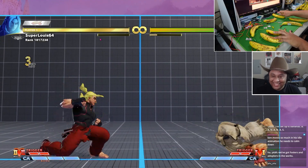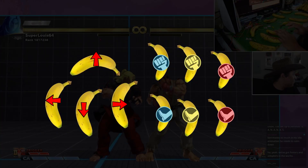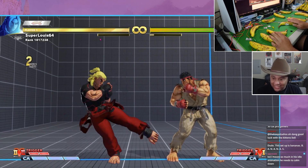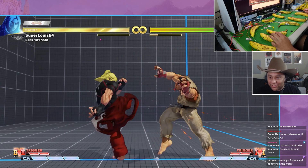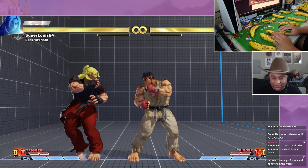Before I go way too deep into the mechanics of the controller, we should first talk about the build. The banana controller has a layout of a simple arcade stick. Punch. Kick. Medium kick. Medium punch. Heavy punch. And the best thing about all this? I think we could do some combos.